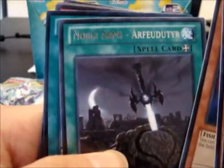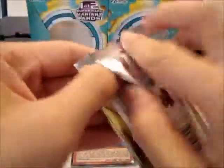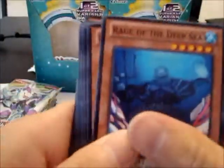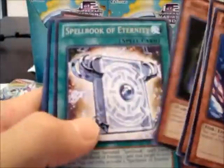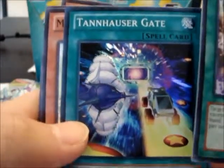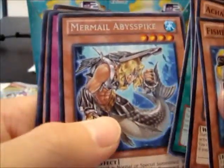We got the Noble Arms card again, and another Ultra Rare Spellbook of Fate. Super Tin's Hazard Gate — wow. Pretty good so far. Mermail Abyss Spike.